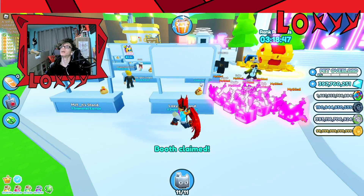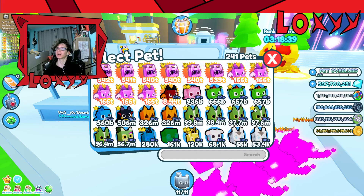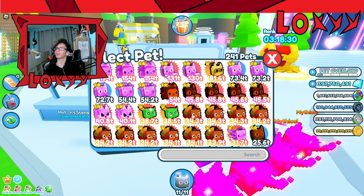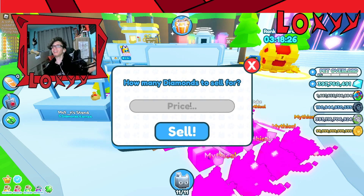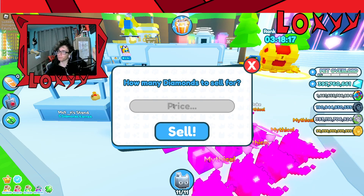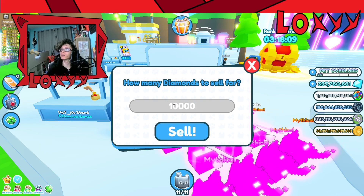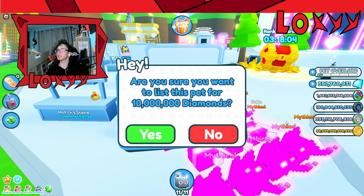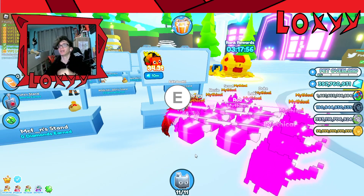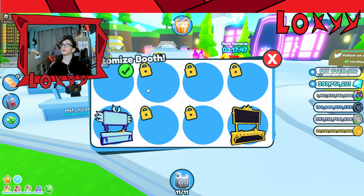Let's claim a booth at the front. Here we go! Let's add a pet — I'm not going to list my best pets. Let's sell the turkey. I'll price it at one million gems. Are you sure you want to list this pet? Yes — I know, I'm just doing this to test it out. You can actually buy a pet through the booth which is really cool.